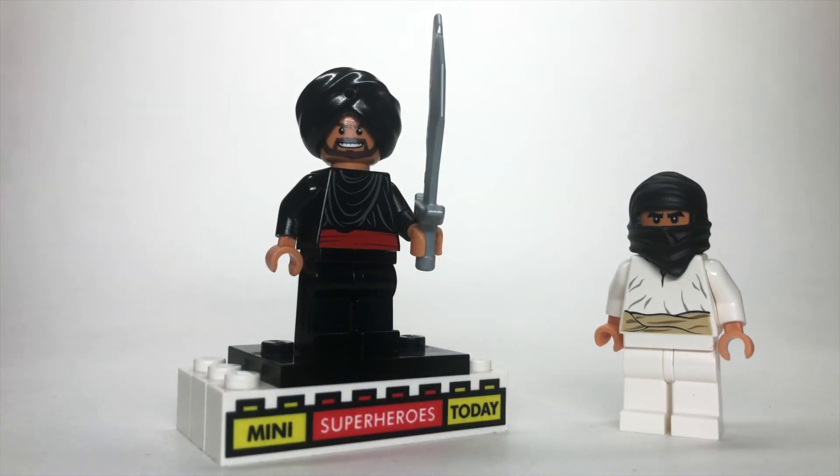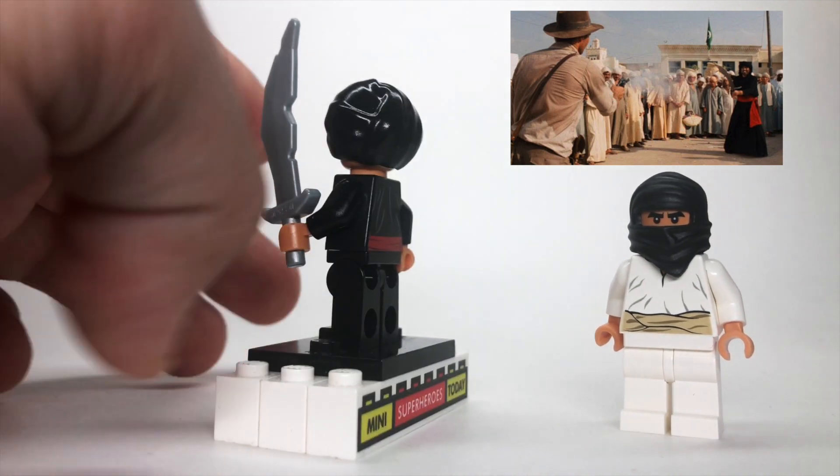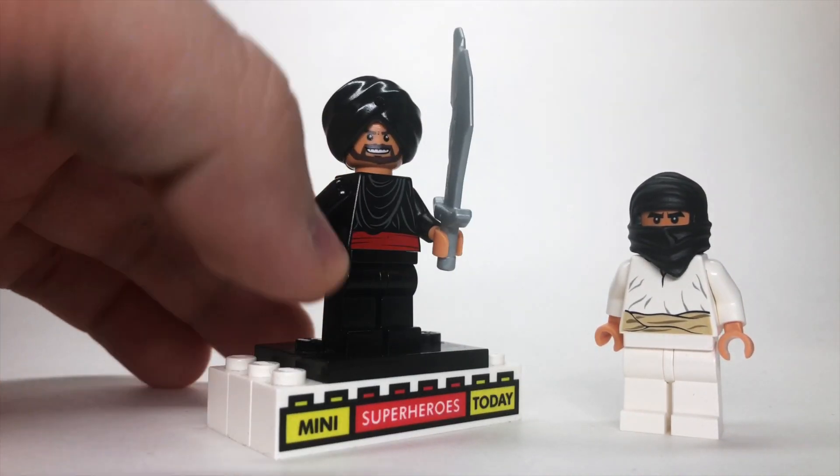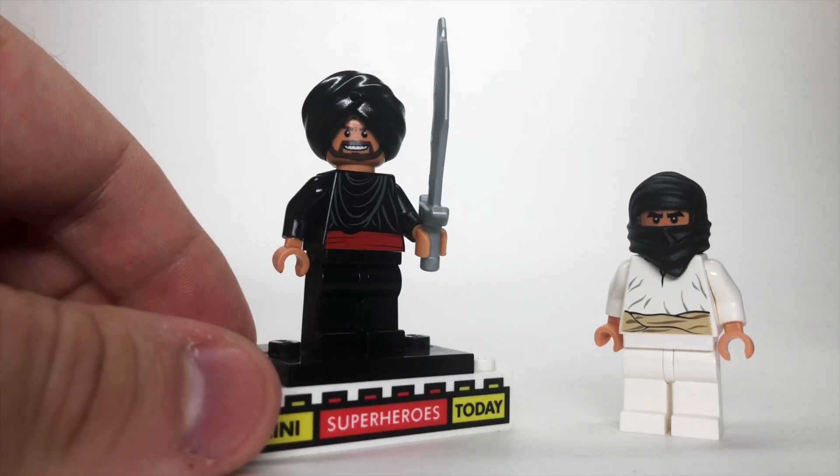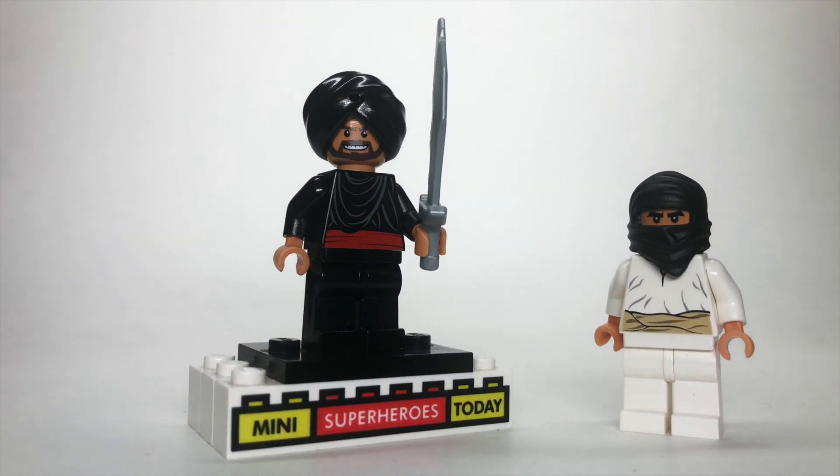Here we've got the Cairo swordsman. This guy was just somebody included in the LEGO Indiana Jones Cairo set, so I included him here, though he's not a crucial character by any means. This is the swordsman that Indiana Jones guns down — and honestly, a really cool minifigure. No updates here; I guess I could have added some baggy legs or something, but it's not a deal-breaker.